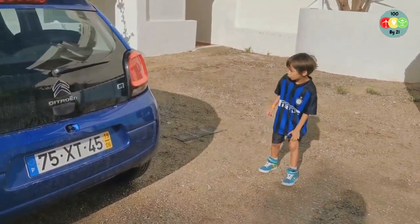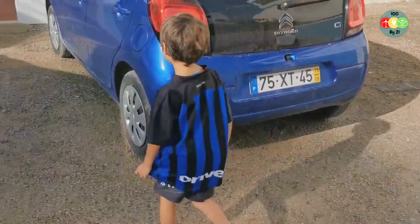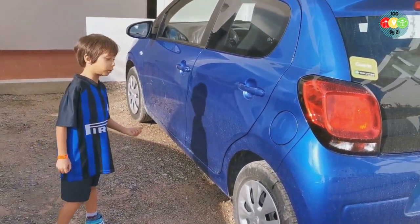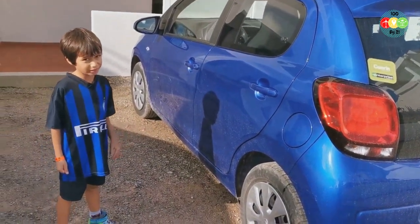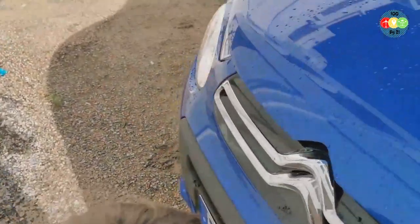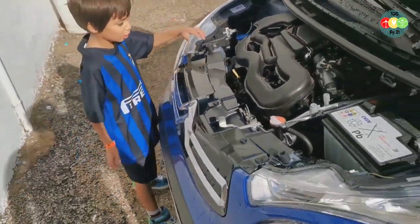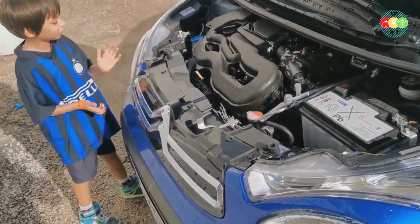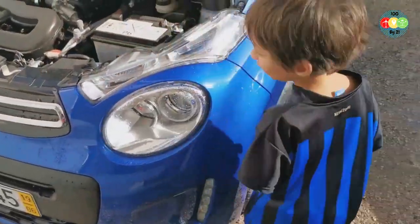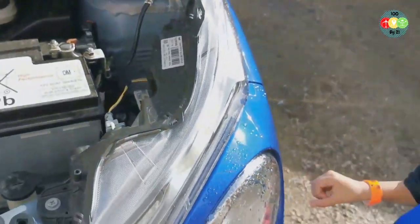We will start by opening the bonnet with the buttons on the inside. So this is the engine — this is the C1. I don't know how many volts it uses in electricity or how much horsepower it uses, and how much fuel it burns.